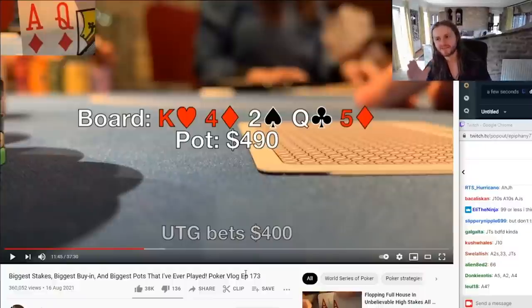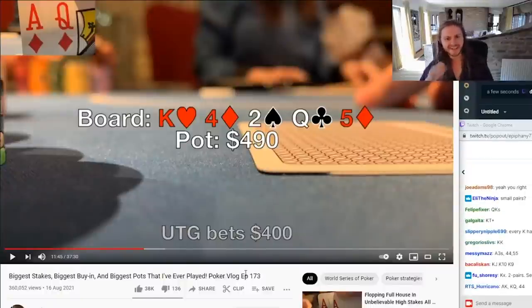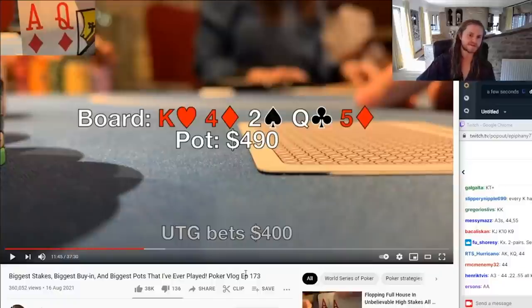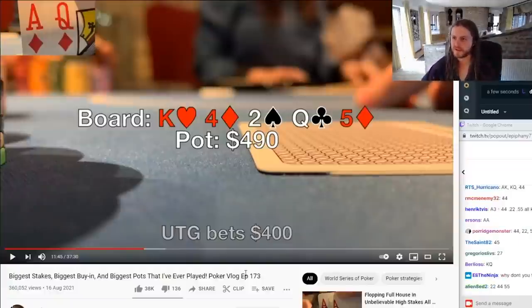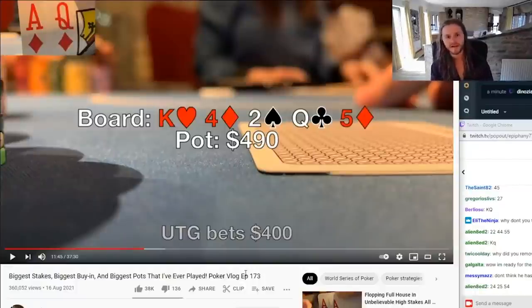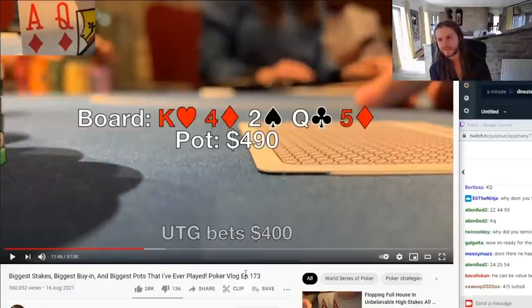On the value side, Charlie rattles off: every King, Ace-3 for the straight, Pocket-4s, Pocket-5s, King-Queen, sets of deuces, fours, and fives, Queen-4s, Queen-deuces. It's very tough to find bluffs here — he sees a million value combos. He was genuinely struggling, not acting, to find a bluff. So Charlie thinks this is by far a clear fold, though he acknowledges he could be proven wrong.